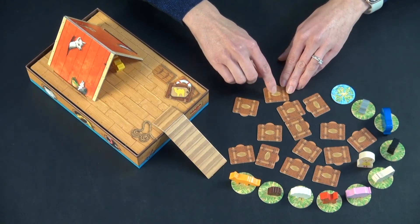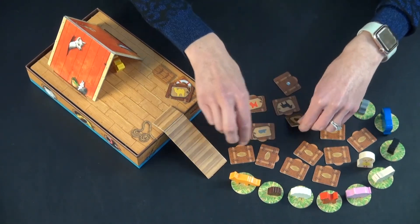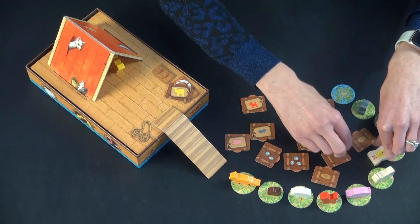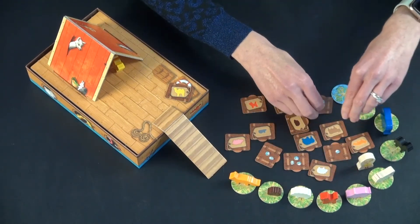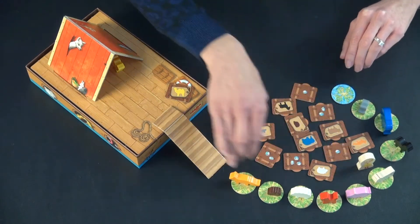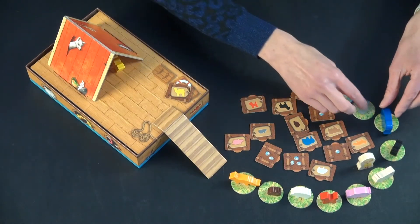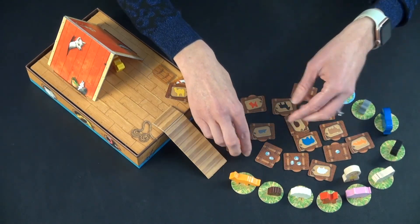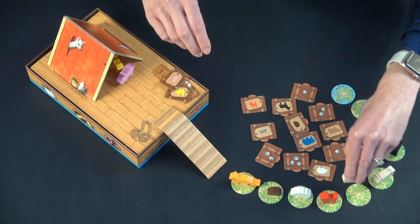There are enough soggy suitcases that you should still be able to win the game, as long as you only ever flip over each one once. The soggy suitcases add up to nine and there are ten spots. Besides that, you just keep having Noah move along and try to collect the correct animal. If you get all of them onto the Ark, you win.